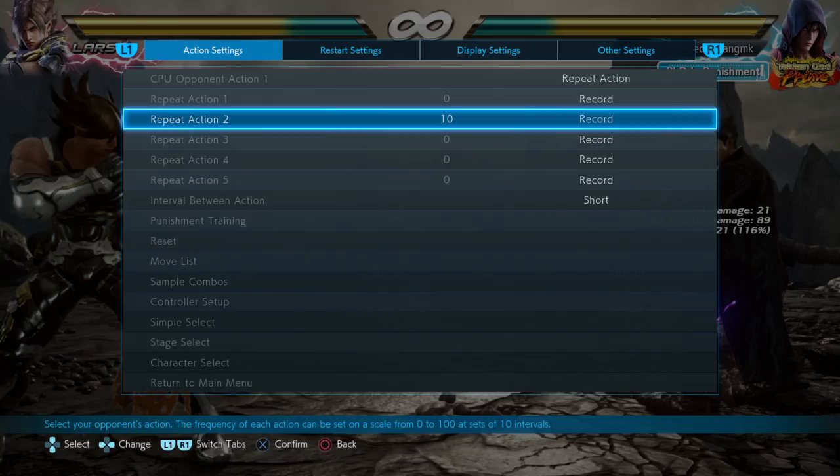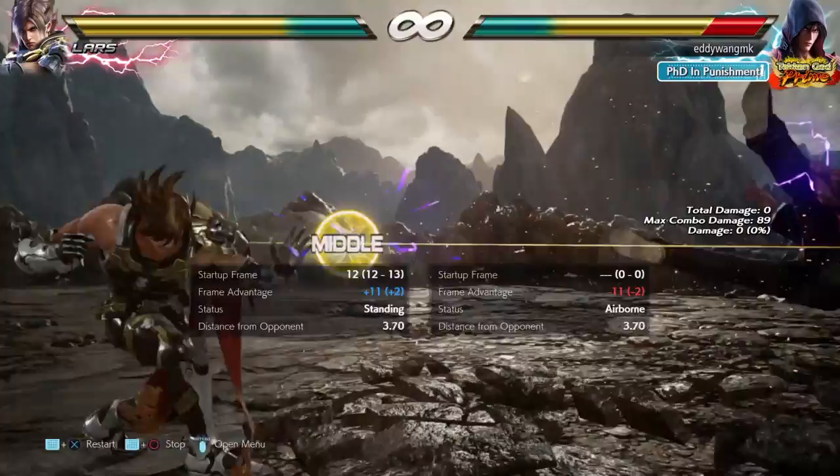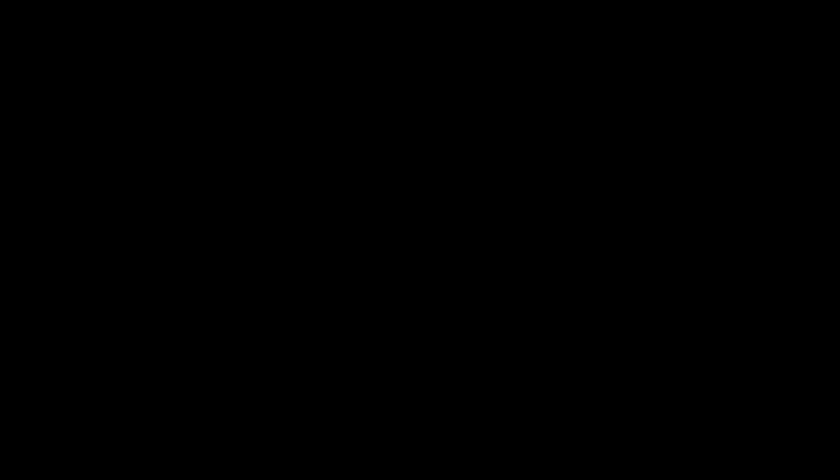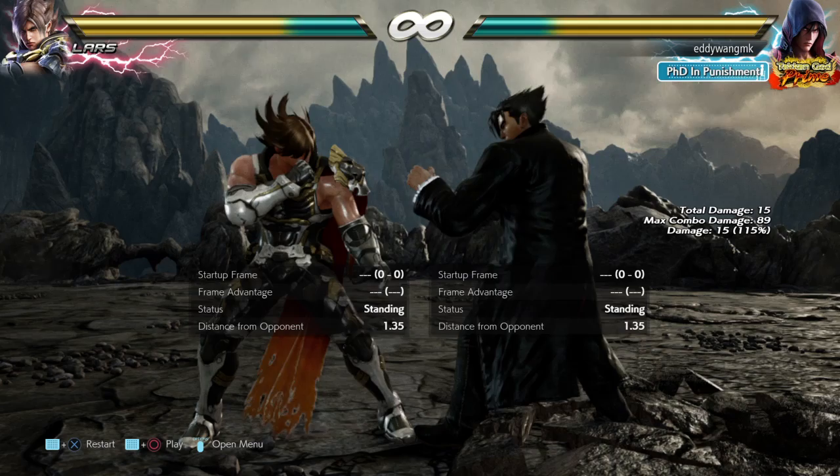You can still hit him with a low to beat the power crash, but this isn't really much of an option because Lars has a wall bounce that is very quick, and he's going to hit you if you try to interrupt with a 20-frame counter hit low. If you're even a bit slower, he can go for mix-ups and low options.